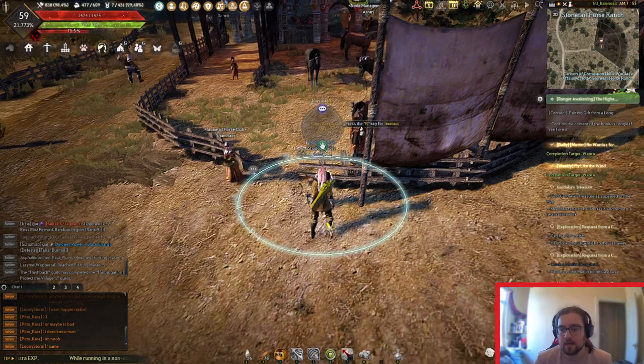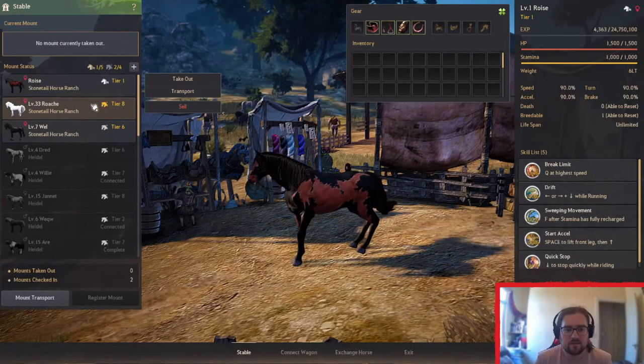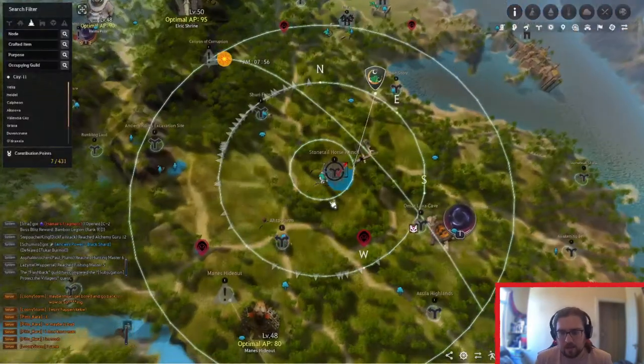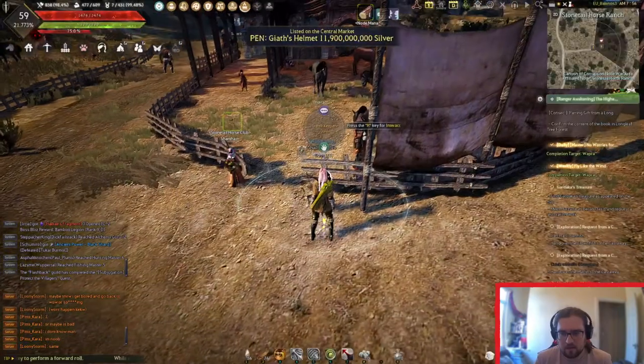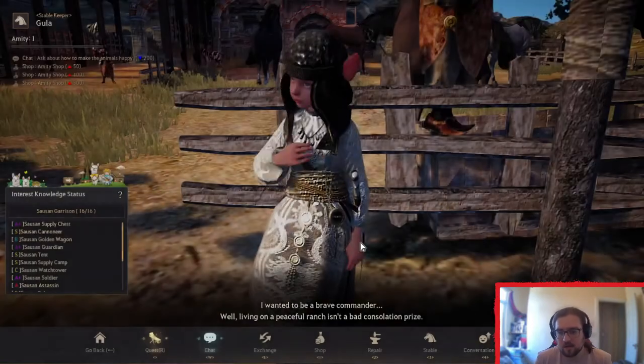First things first, you want to bring your Tier 8 courser to Stonetail Horse Ranch, which is found here on the map. You can go somewhere else, but I just advise Stonetail Horse Ranch because you've got your quests for your mythical horse as well over here.